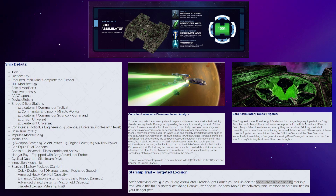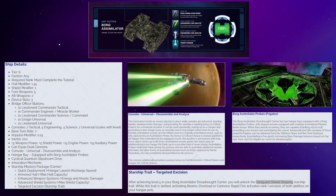The Borg Assimilator is going to be a Dreadnought Carrier, which I was initially very interested in, though I'll explain my hangups once we get through the stats. The Assimilator has a hull modifier of 1.45 and a shield modifier of 1, so it's going to have pretty moderate shields but rather high hull capacity.